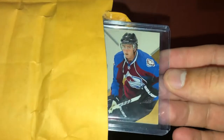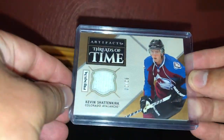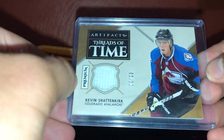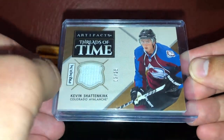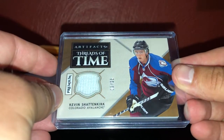This one's pretty cool - one I've been waiting to see pop up and it finally did. This is the Threads of the Time from last year's Artifacts. It is the premium version, number two of 25 - it's the fight strap, number two of 25 from 1819 Artifacts. Happy to get that one - real thick card, almost like a patch. They always do that with fight straps. So two out of 25.